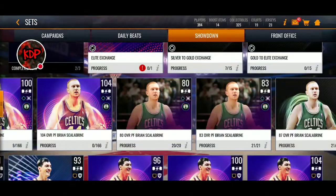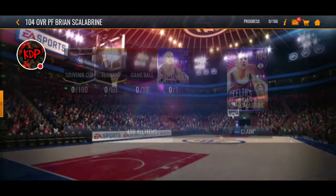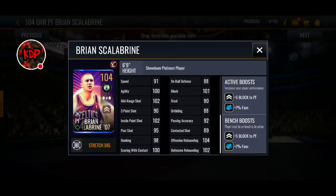We're going to start off with the 104 overall Brian Scalabrine. Some of his highlight stats: 104 offensive rebounding, 102 defensive rebounding, 101 block, 100 agility, 102 midrange shot, 102 inside paint shot, and 100 scoring with contact.